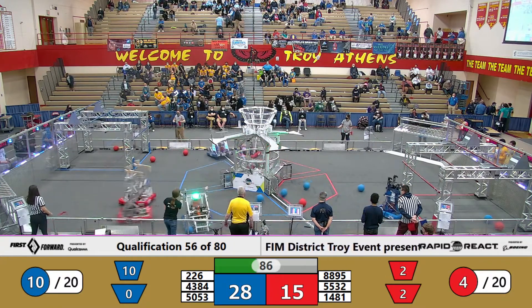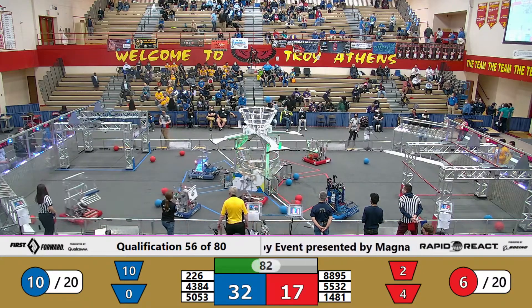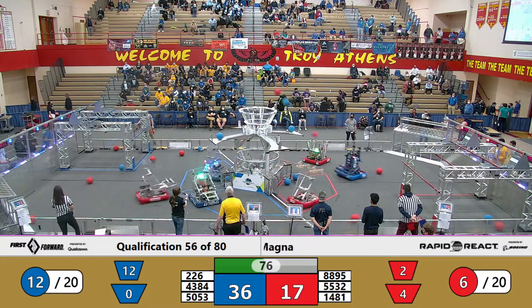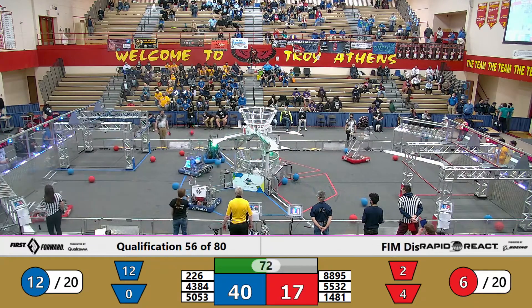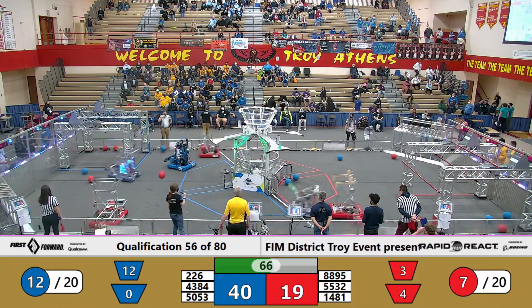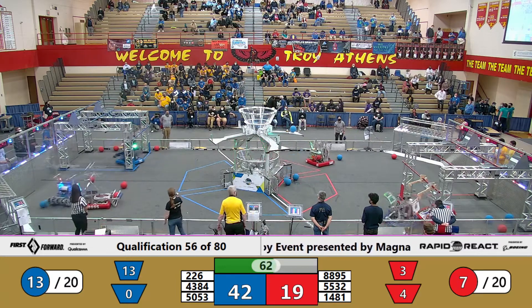An attempted score goes to the lower hub by the Red Alliance. Team 5053 is lining up for a shot as their Alliance partners are as well. Two of them are made to the upper hub. A shot missed by the Blue Alliance, and only one is made to the upper hub by the Red Alliance. A shot missed, then a shot and a miss, then a shot and a make by the Blue Alliance into the upper hub. Shot to the upper hub by the Blue Alliance.